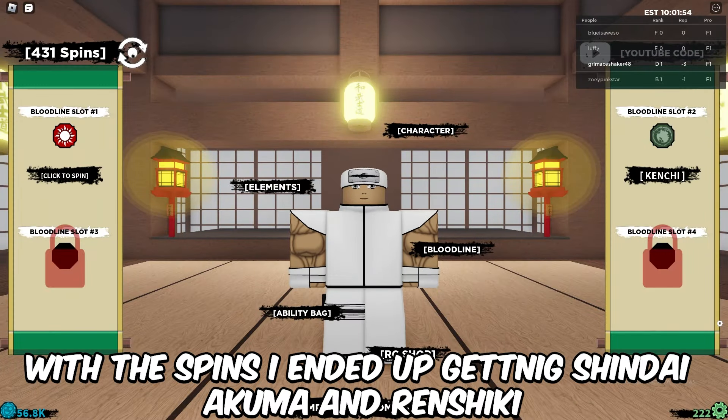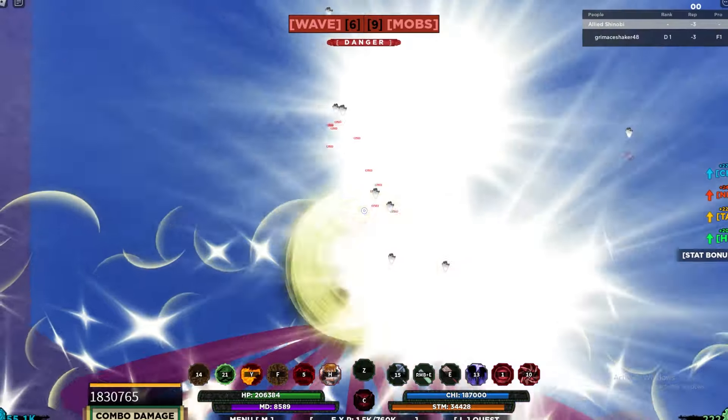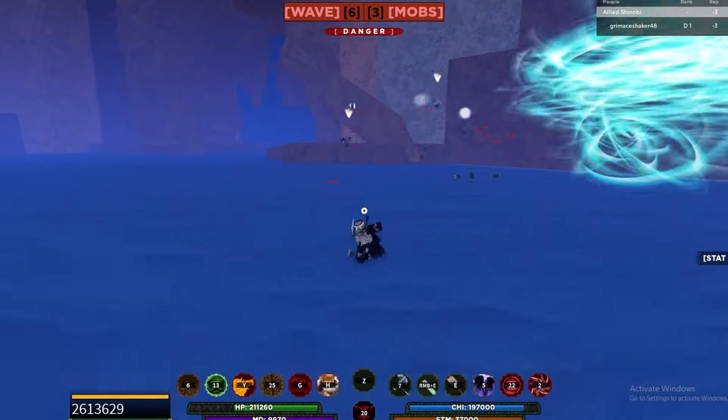With the spins I ended up getting Shinde Akuma and Rinchiki. Both of these are insanely good bloodlines and limited, so I'll be able to equip them in the bloodline bag and they'll be perfect for grinding along with Icedan.